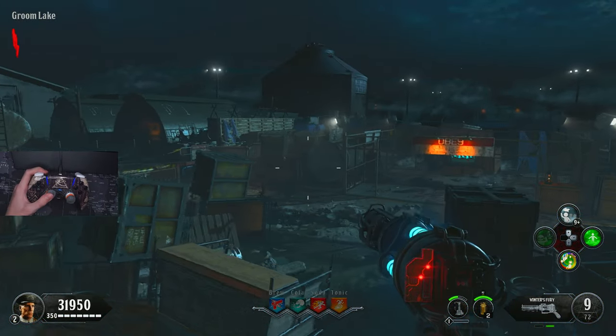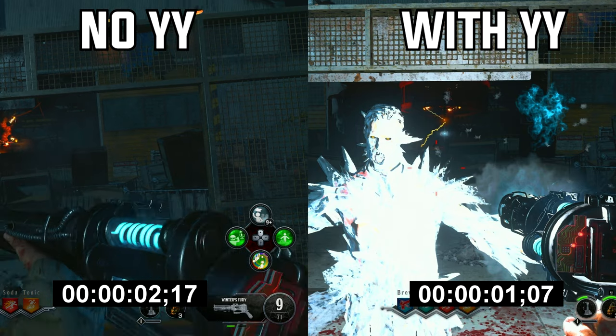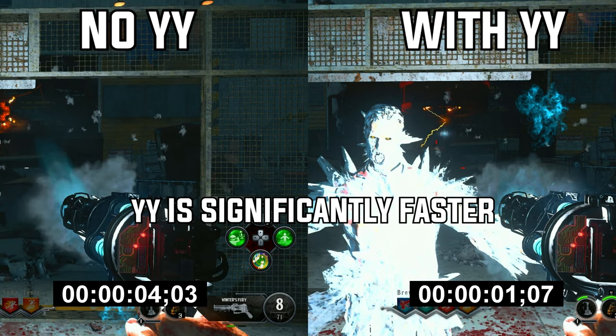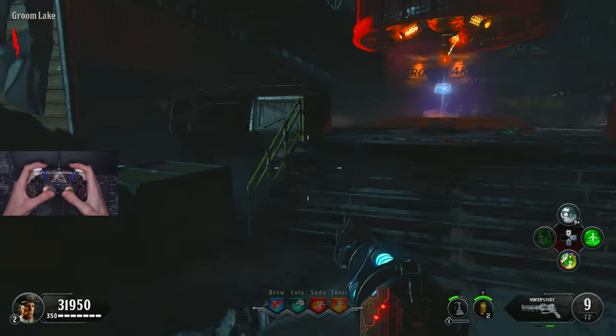It's usually people that come from Rebirth Island or Warzone or external parts of the game. This is specific to the Winter's Fury in this case, however you can also do it in other weapons. Like, I'll show a clip of it right now. So what this basically is, is a YY technique that works really well on the Winter's Fury, and I'll explain how this works right now very quickly.